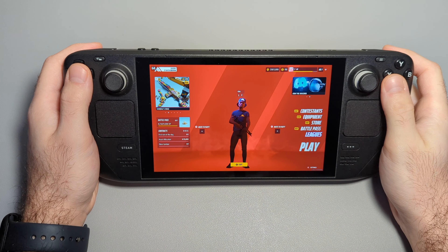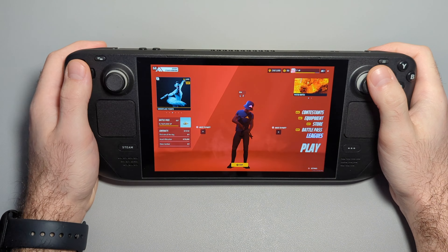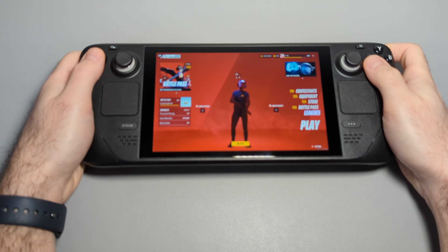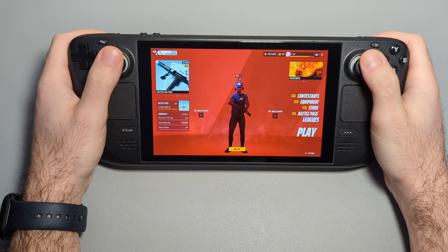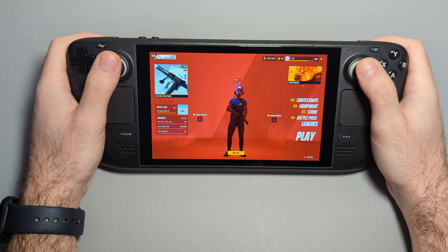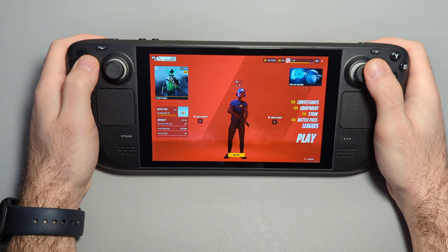I am trying a new light today, but it makes me play at a kind of tilted angle, otherwise you're going to see a reflection. Let me know down in the comments if this viewing angle is better or if the lighting is better, because I've been struggling with getting some good light in my games.